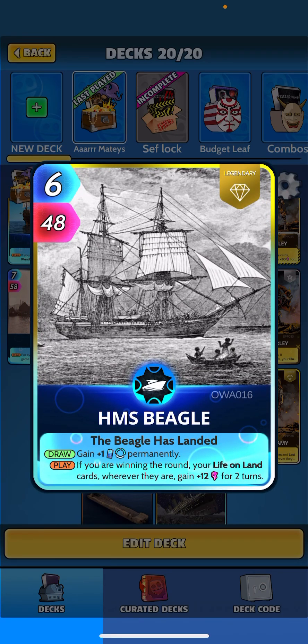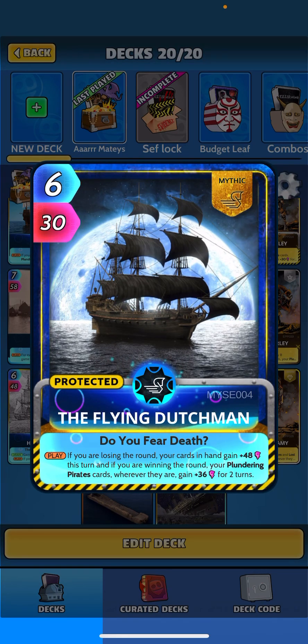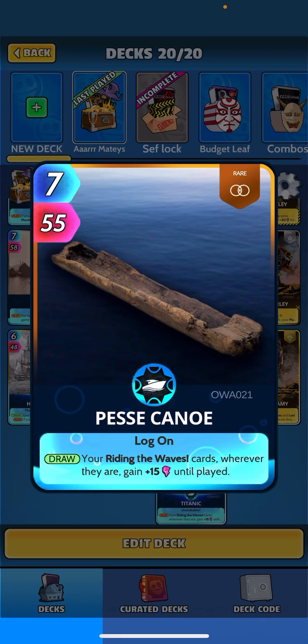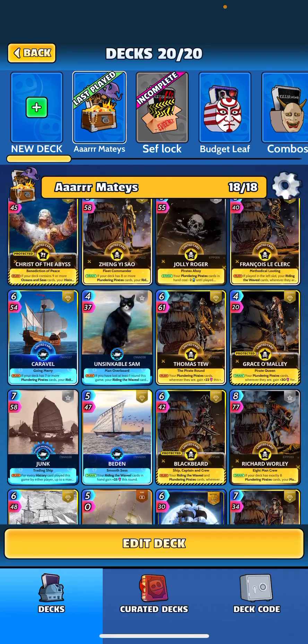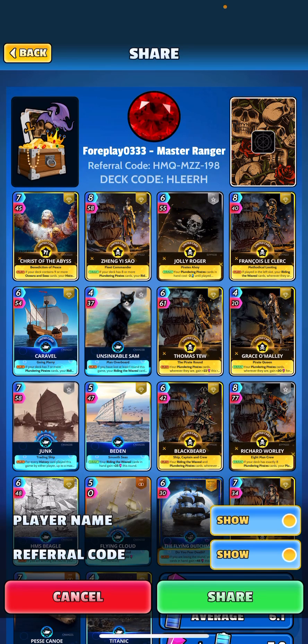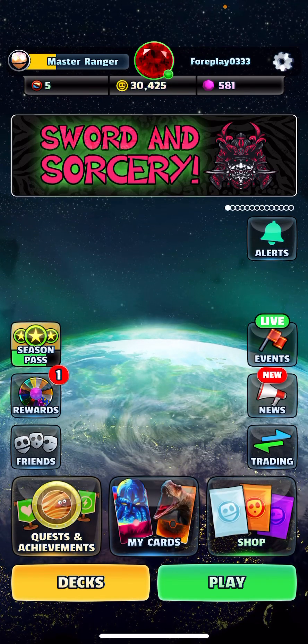Richard Whirly and HMS Beagle give us a little more energy perm. Flying Cloud: when returned, we get the hunter perm — a big heavy hitter. Flying Dutch: if you're losing the round, get 48 this turn; if you're winning, plundering pirates gain 36 for two turns. Samuel Bellamy: when returned, plundering pirates and lost treasures gain 26 on the round. Pesi Canoe: when drawn, riding waves get 15 until played. Titanic: when played, riding waves get 18 until played. Tons of buffs — these cards get real big real fast. Deck code is H-L-E-E-R-H.